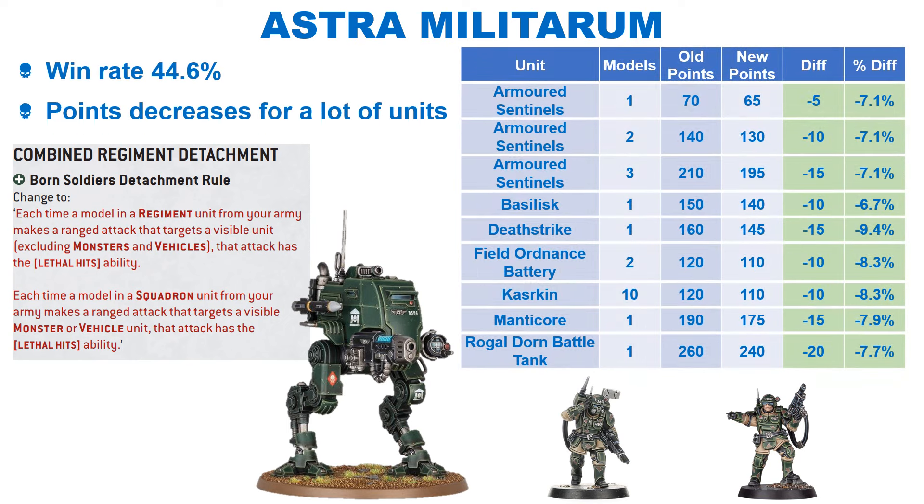The Guard see a few changes which are mostly buffs. They have a win rate of 44.6% by our latest data, so they were in need of some help. GW have changed the detachment rule slightly — Regiment units now get lethal hits on anything other than Monsters and Vehicles, and Squadron units get lethal hits on Monsters and Vehicles. The Armored Sentinel is looking a lot more competitive with a 7.1% decrease, and has both the Regiment and Squadron keywords. Guard indirect fire units get a points decrease, presumably to account for indirect fire now always missing on an unmodified 1-3. The Kasrkin and Rogal Dorn Battle Tank also see a slight buff. The change to the detachment rule so they no longer have to remain stationary should be a big bonus for the faction.